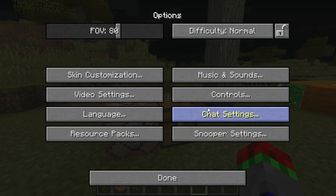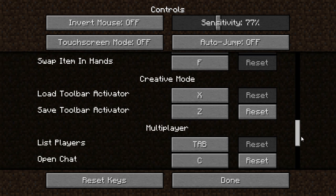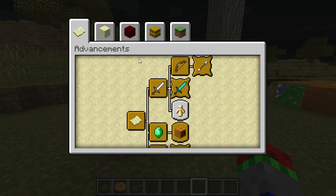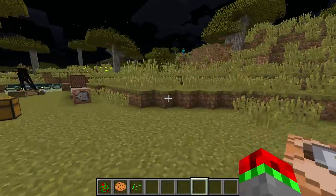So in these two pre-releases, there has been a new keybinding, which is here — Advancement. The default is L. So if we hit L, it opens up the Advancement tab, and now pressing L again will take you out of it.